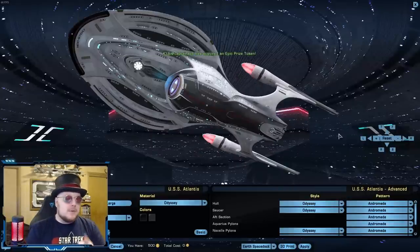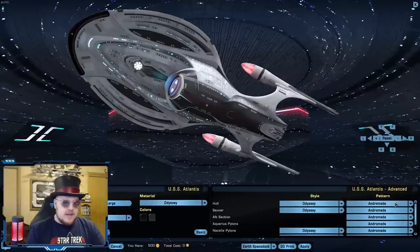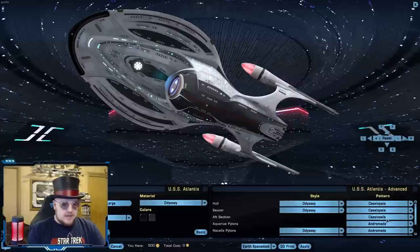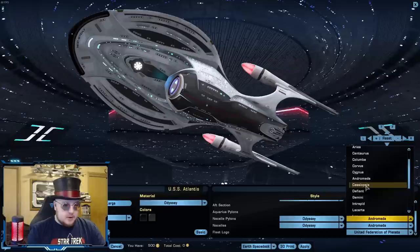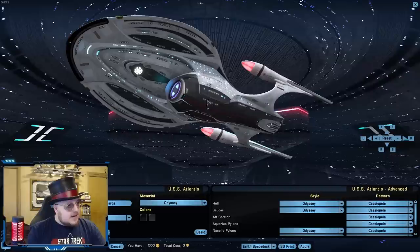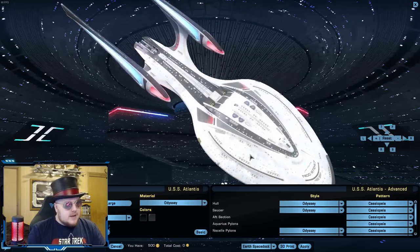Don't worry, because I have the correct hull pattern to get the accurate look to what you see in Star Trek Picard. Instead of using the Andromeda pattern, use the Cassiopeia pattern — this one is much more accurate. I think that's the one that was supposed to be intended for the ship. I don't know why it wasn't applied to the template; it was probably just an oversight. If you change to the Cassiopeia pattern, see — now it fills in those lines, but still stays in pattern with what you saw in both the promotional pictures Cryptic released and from Star Trek Picard itself.